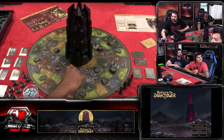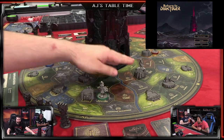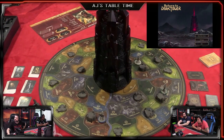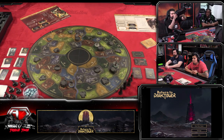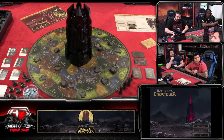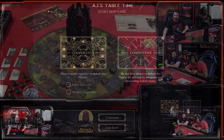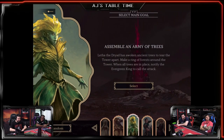Now that we're all set up, let's look at the app. You start in the citadels. I've got the app in the top right corner. The first thing at the start of the game is to turn on your tower - tower's ready! We're going cooperative mode since we don't know how to play yet. We're selecting four players. Chat decided we'll be doing the 'Assemble an Army of Trees' quest - Letha the Dryad has awoken ancient trees to tear the tower apart.